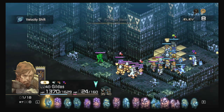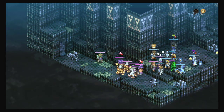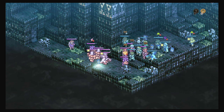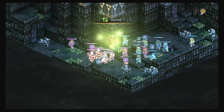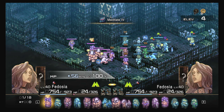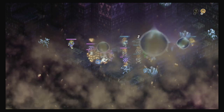First tip: watch out for the pitfalls. Pretty much every map you can be knocked off of. Some maps are worse than others — they have more narrow, single-path hallways or two-tile hallways. Be aware that any attack, whether physical or ranged, if it crits you or has knockback, you will fall off.